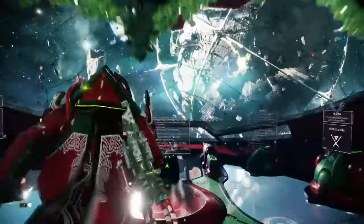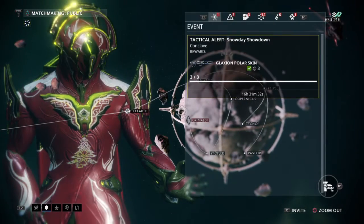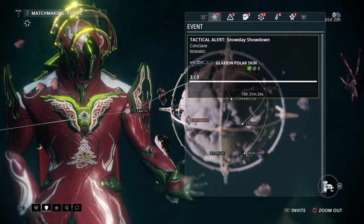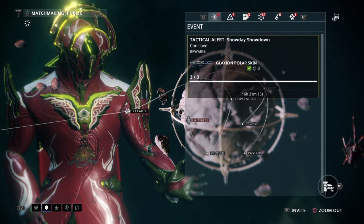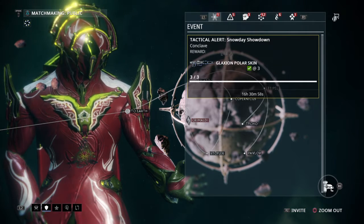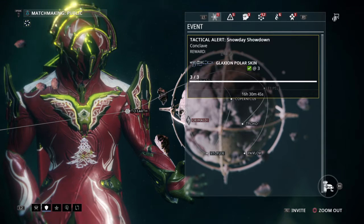How do you get the skin, you ask? Well, that is easy. At the time of me making this video, you'll get this skin for free. I say free, but it's going to cost you at least 30 minutes, because it's a conclave — it's a PvP. I know what you're thinking: Vam, aren't you terrible at PvP? How do you get this skin? Indeed I am. I think I won the last match because my teammates and I got lucky with a few kills. But for the most part, I say do the PvP.